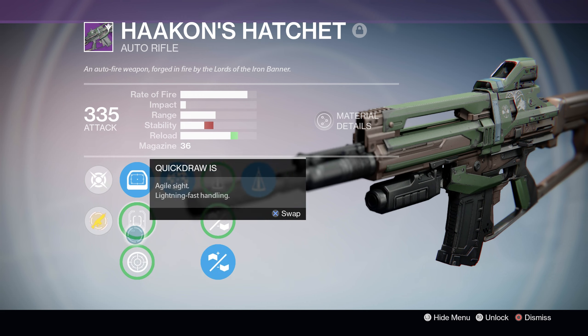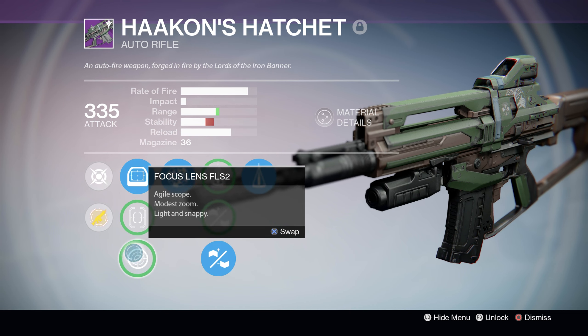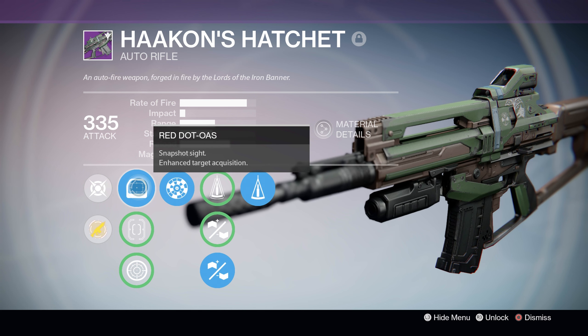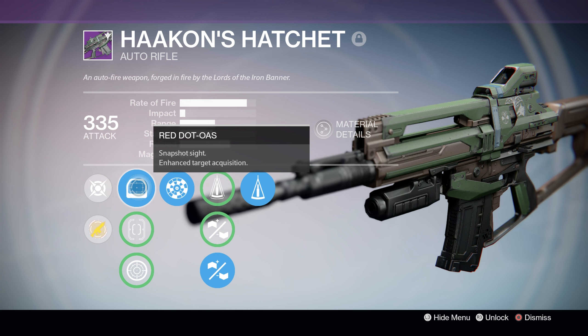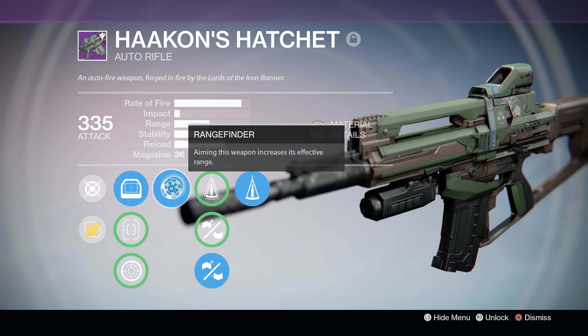Alright, in the sight tree we've got the Red Dot OAS, Quick Draw Iron Sights, and the Focus Lens FL-S2. Of these three, I would generally stick with the Red Dot OAS, as it's a pretty good snapshot sight with a nice bonus to stability — I believe the stat is plus 14. Aesthetically, it looks great on the gun as well, with a really nice green hue that's quite unlike a lot of the other Iron Banner primaries.